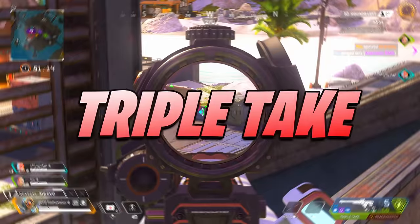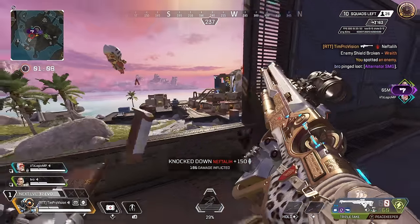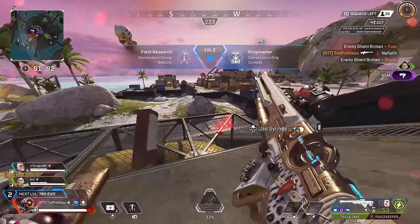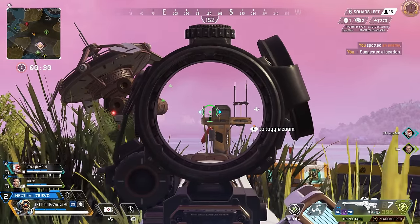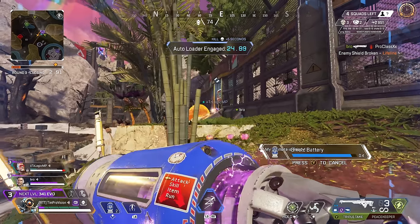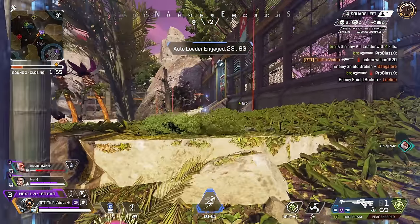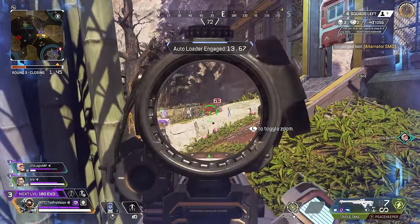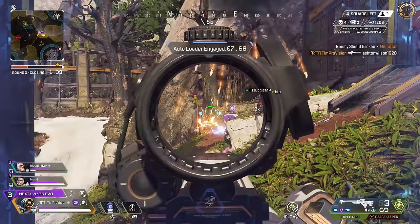Next we have the Triple Take, another marksman or poking weapon. For me it's one of the most forgiving and easy-to-use weapons in the entire game. It does require a little discipline to get big hits since you have to let that choke charge up, and I'd say it's one of the more underrated weapons right now. Even a small one-third hit means an enemy has to stop and shield up. One thing the Triple Take has over the 30-30 or G7 is that it works pretty well in close to mid ranges as a mini EVA-8.